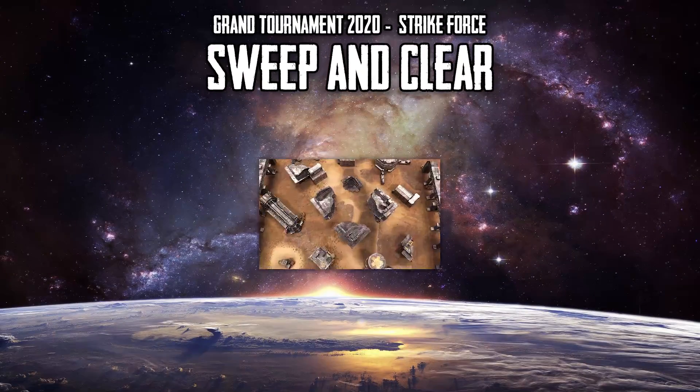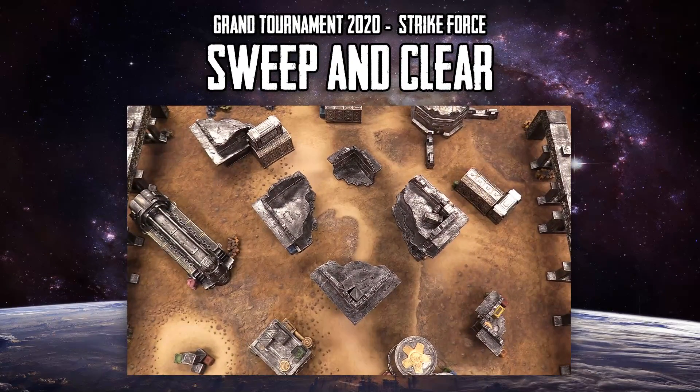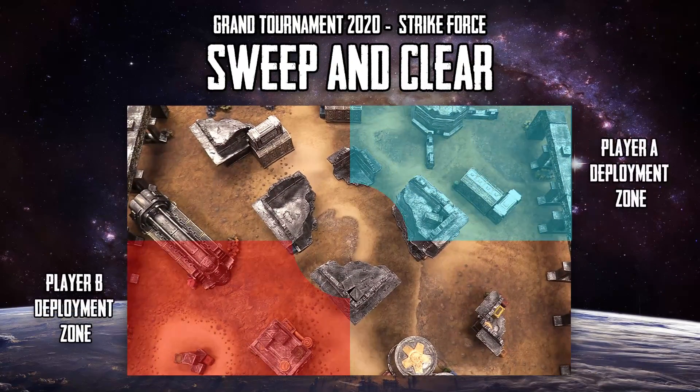Today, Luca and I are going to play Sweeping Clear from the Chapter Approved Mission Pack Grand Tournament 2020. The primary objective for this mission is take and hold. There is also the Objective Clear special rule, so you can move off an objective and still count as controlling it. And there's a mission secondary called Direct Assault — you score three points for controlling the objective in your opponent's deployment zone or the center, or five points for holding both.